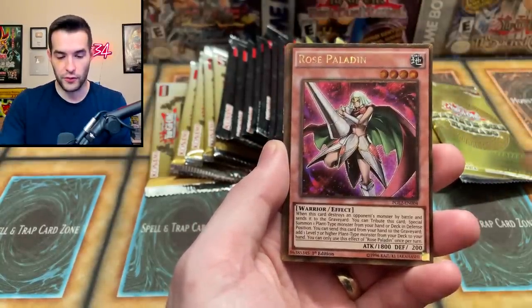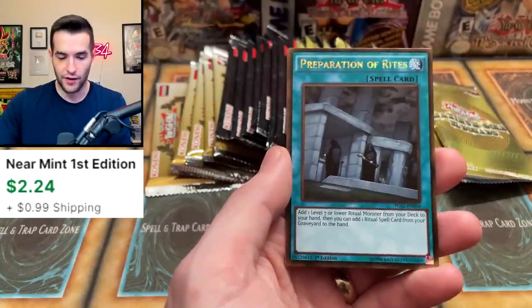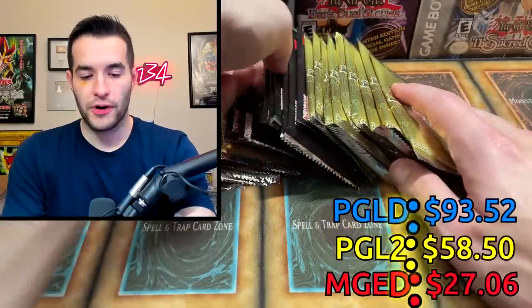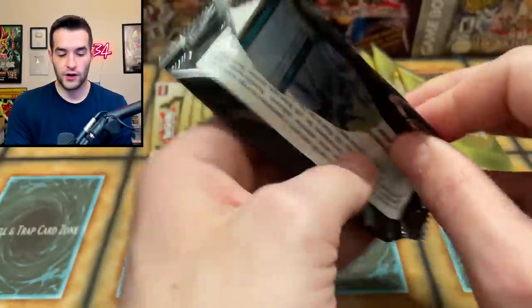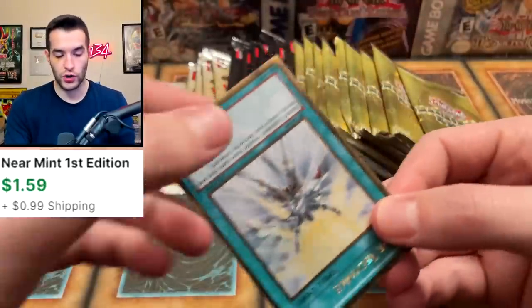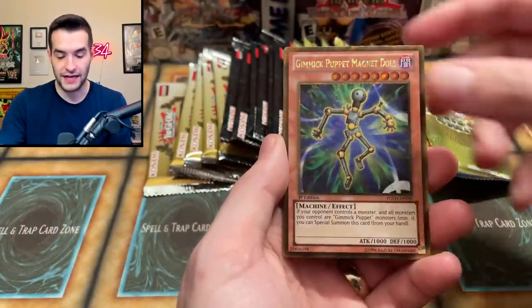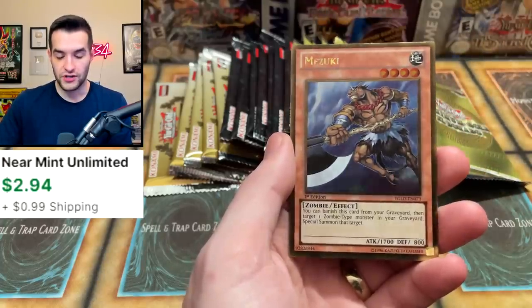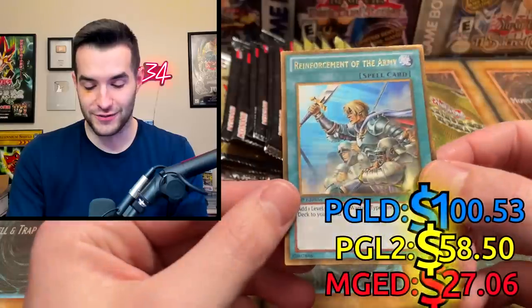Assault — Rose Paladin, Starlight Road — I actually need a minty one of this for my Edison deck. Preparation of Rites, also good. Trap Shicks, Dianeya. Now it's Premium Gold time. Another Solar Recharge. Gimmick Puppet Magnet Doll, Dragon Necro Nether Soul, Mizuki for those Zombie decks, and Aroda — pretty nice as well. It's just like every single card is really nice.